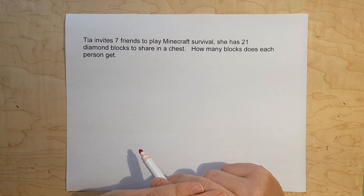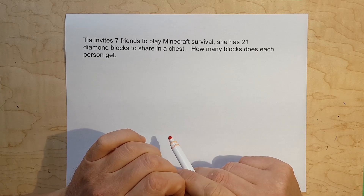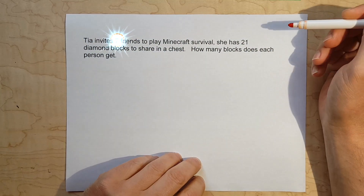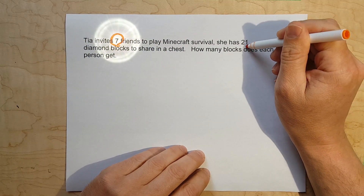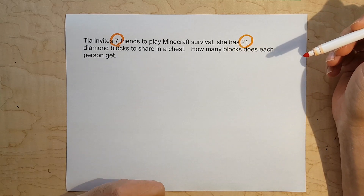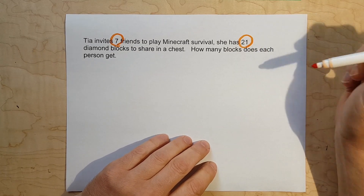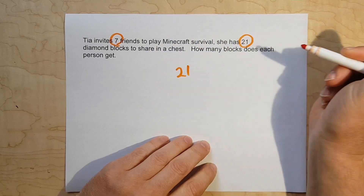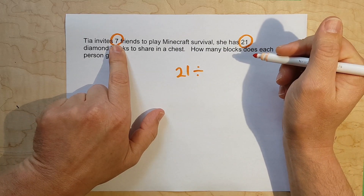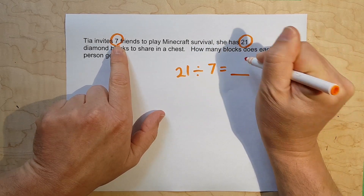Let's look at the important information. What we want to think about first is what are the numbers that matter? There's seven friends, so seven is important. And there's 21 diamond blocks, so 21 is important. As we learned previously, the dividend is your first number. So 21 would be our dividend, divided by how many people — seven — equals our quotient, which we don't know yet.